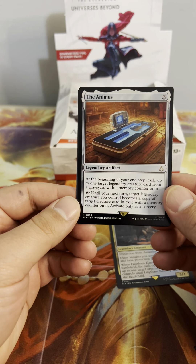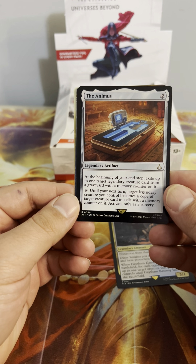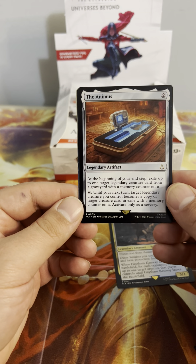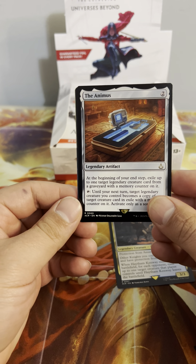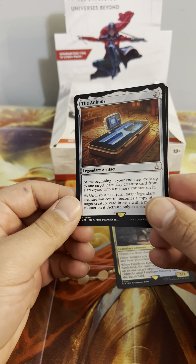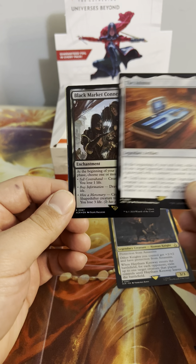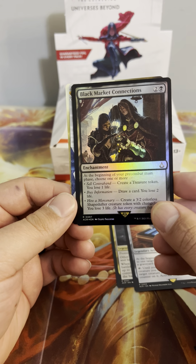The Animus — at the beginning of your upkeep, exile up to one target legendary creature from a graveyard with a memory counter on it, tap it until your next turn, and target legendary creature you control becomes a copy of that exiled creature card. So if you kill their creature or exile it from their graveyard, you can make your creature a copy of theirs — kind of neat. Black Market Connections reprint — that's a good card, a nice reprint.